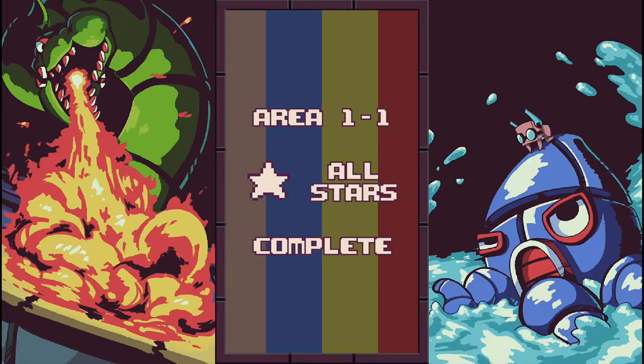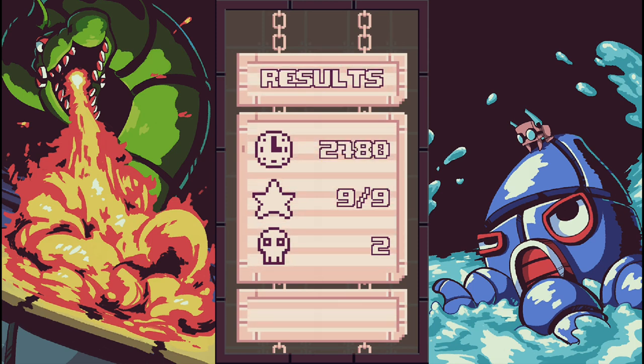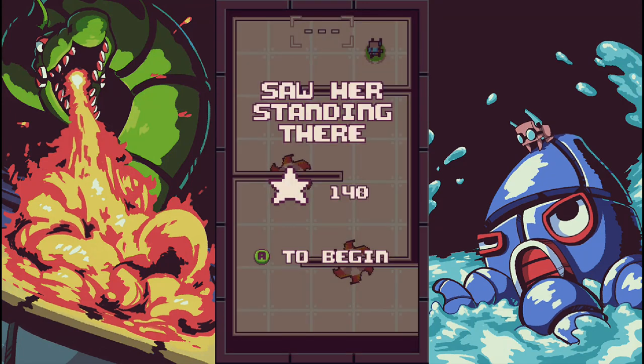I got another achievement — Area 1-1 Complete, Area Swiper 1 — finish Area 1-1 in story mode. Got all the stars, died twice, and my score was 3,016. Area 1-2, let's do it!